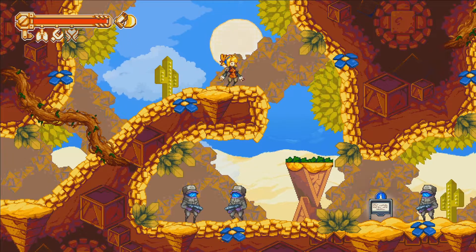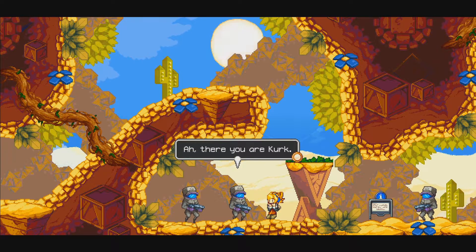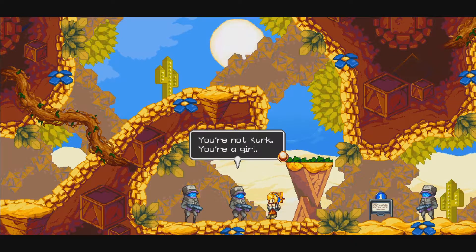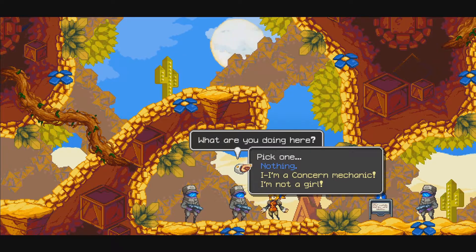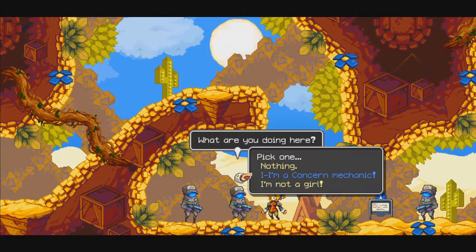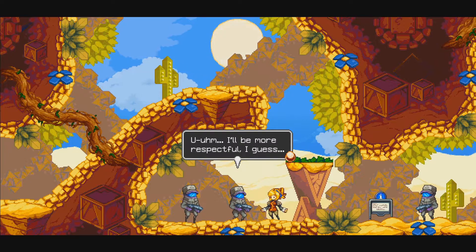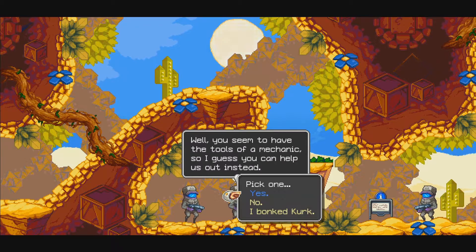Is this going to be stealth? There you are, Kirk — wait, you're not Kirk, you're a girl. What are you doing here? Dialogue options appear — that's an interesting third option. I'll choose 'I'll be more respectful.' The soldier says: 'Well, you seem to have the tools of a mechanic, so I guess you can help us out instead.'